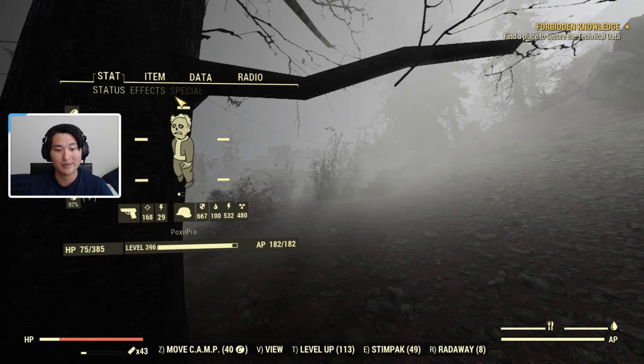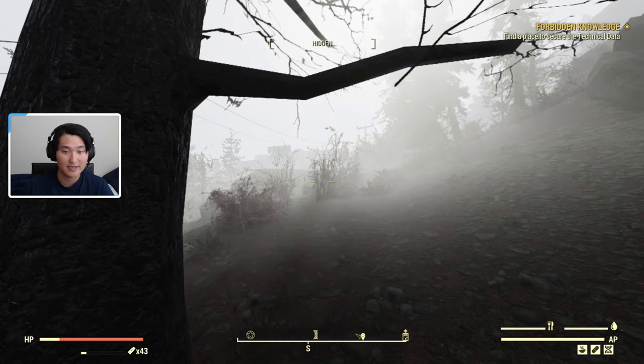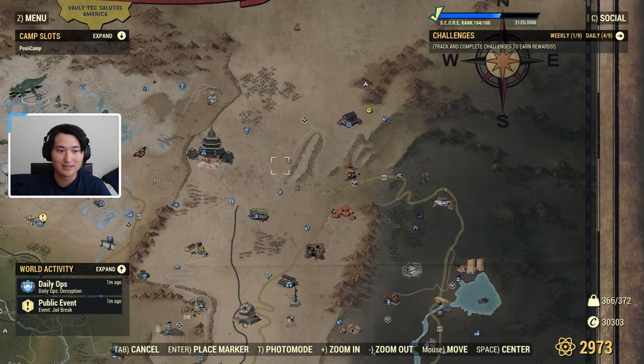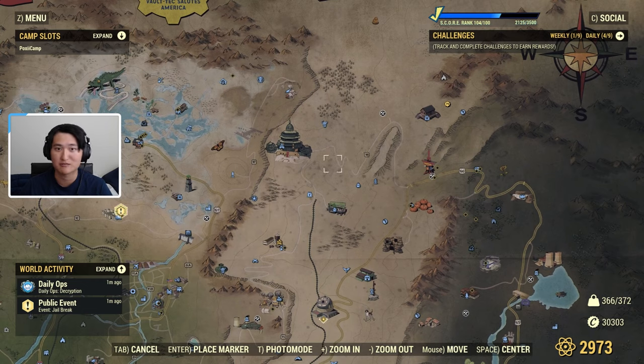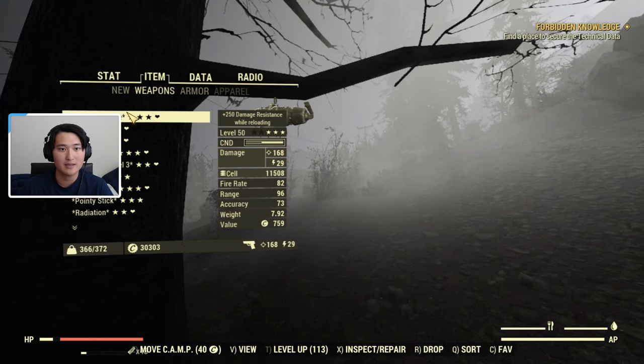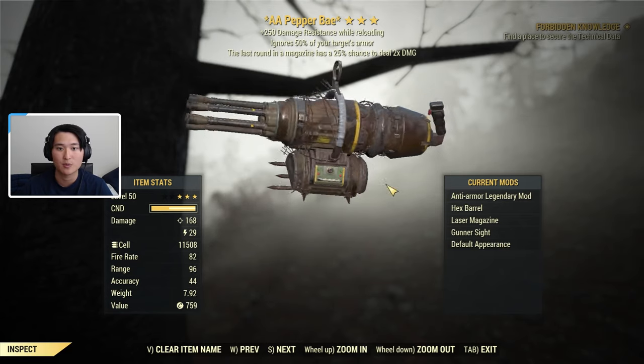To get started, I'll talk about the mods. You can get the mods from Regs at Vault 79, which is in the top right corner of the map. If you have max Settler rep or max Raider rep you can also buy the plans from them, but if you don't have the reputation just go to Vault 79 since Regs will always have it. The best mods to buy are the hex barrel for maximum DPS, the laser magazine which is like the fusion cell magazine, and the gunner sight.